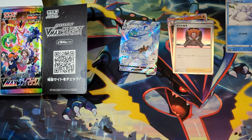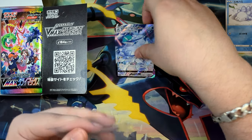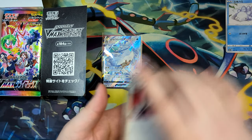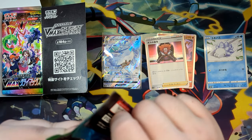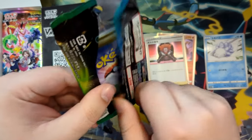Just like the Shiny Star V box, immediately, first pack, character secret rare, which I personally don't quite like — pulling things in the first booster pack kind of takes away the suspense. But then again, this is a special set, so there's plenty of things that we could pull here that would be good.